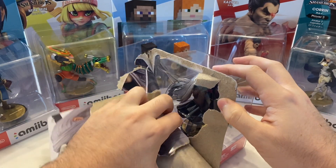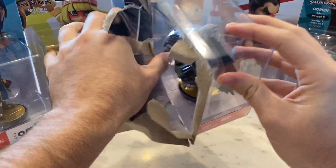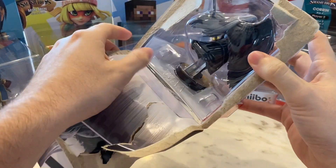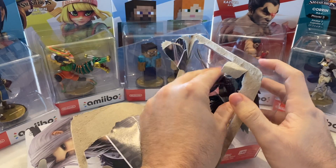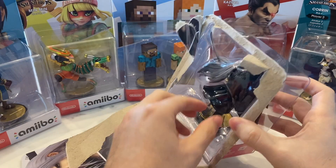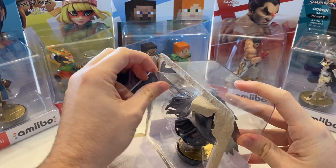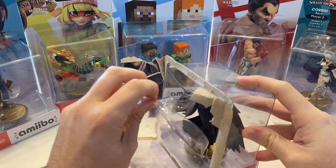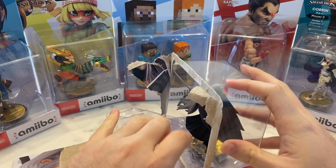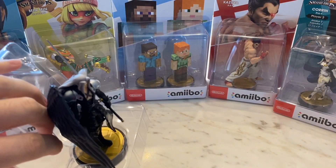We're going to take him out nice and carefully, peel him out like a Christmas present, because he pretty much is. He is probably the coolest looking DLC amiibo for Fighter Pass 2 that has been released so far. Now we want to carefully take him out because he looks to be pretty fragile. I'm going to try to peel him out without compromising the sword. There we go — he just kind of fell right out.